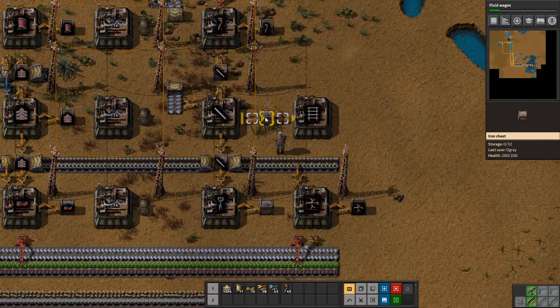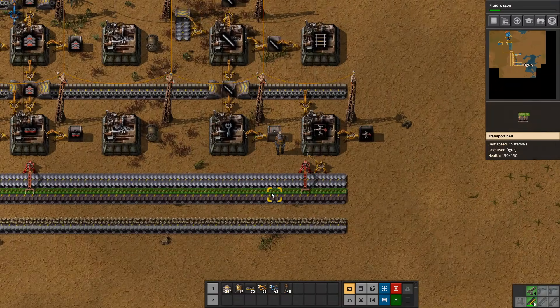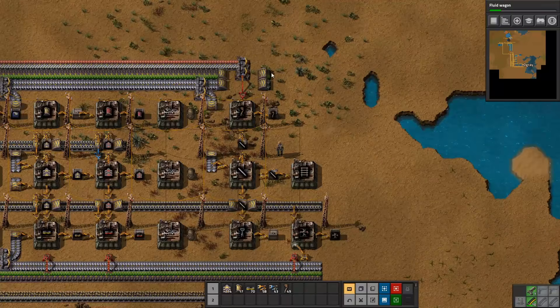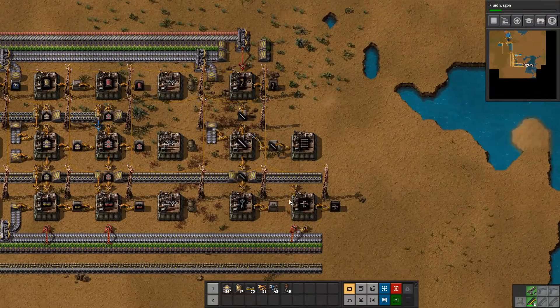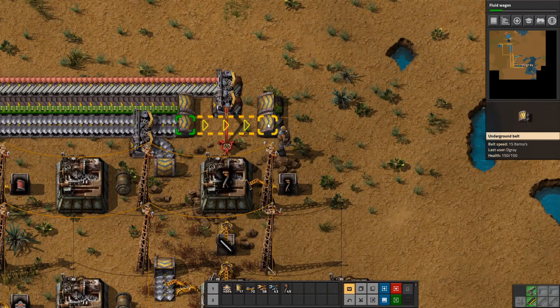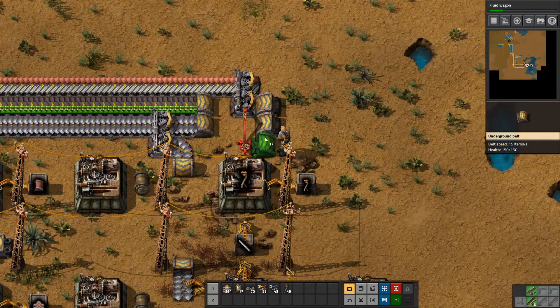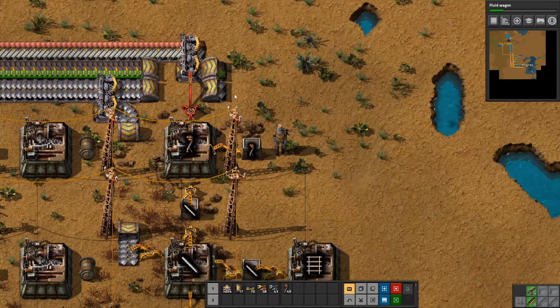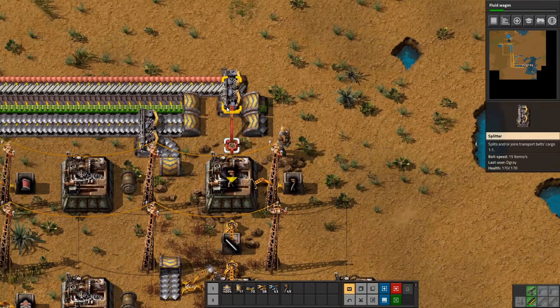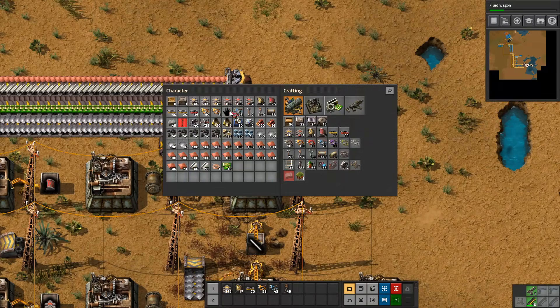This is also the reason why I did it right here. You can limit it to a stack - we could in theory just use a long-handed inserter, but this is good enough for now. Then we need to get the iron in - not steel, sorry - and we need to get the stone. Let's just do that the easy way: first things first, let's move this back a bit, then we can do something in here. Might want to move this back one to give ourselves a bit more room.